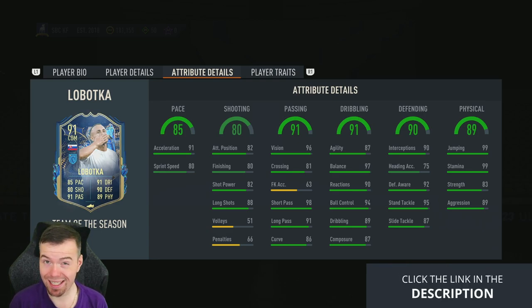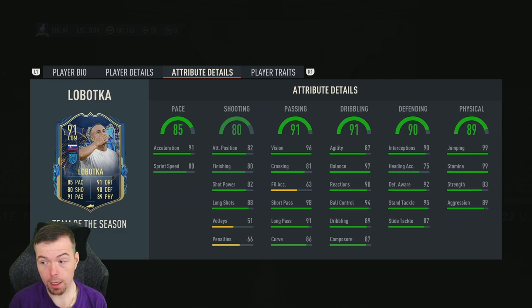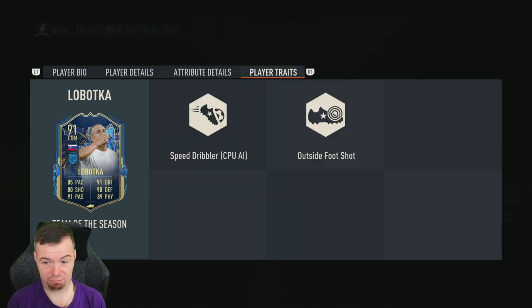Terrible volleys and penalties. 96 vision, 81 crossing, 63 free kick accuracy, 98 short passing, 91 long passing, 86 curve. 87 agility, 97 balance, 90 reactions, 94 ball control, 87 dribbling, 87 composure. 90 interceptions, 75 heading accuracy, 92 defensive awareness, 95 standing tackle, 87 sliding tackle. 99 jumping, 99 stamina, 83 strength, 89 aggression.